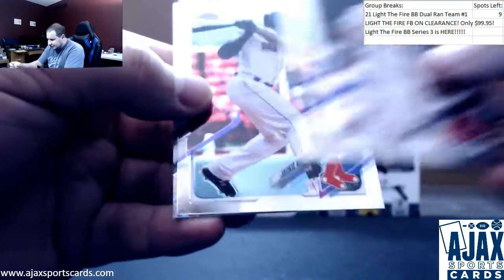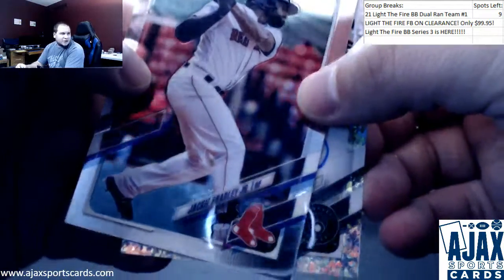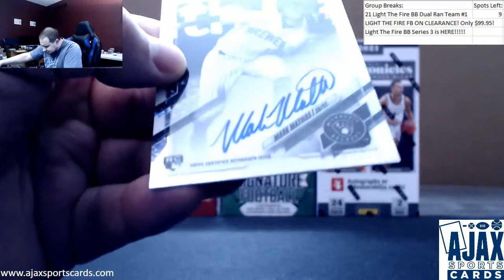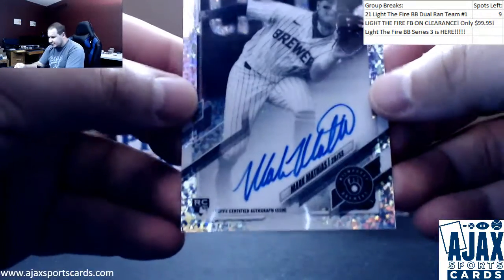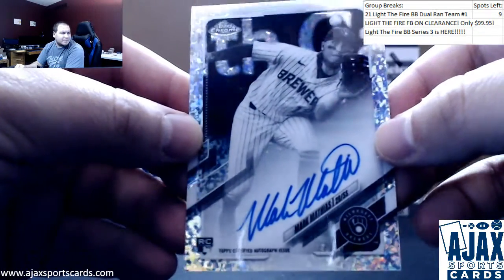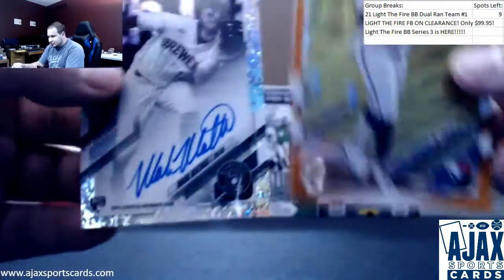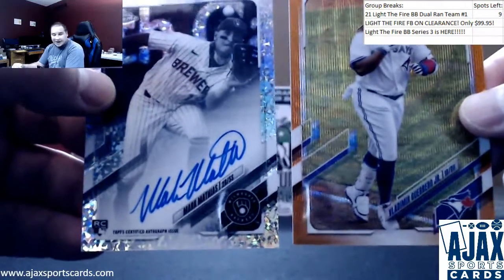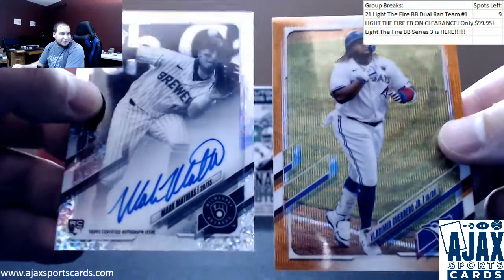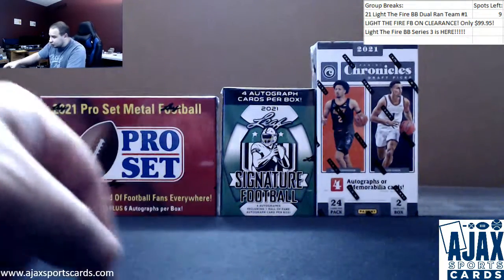Who is this auto going to be? It's a Brewers logo, and it is Mark Mathias — second baseman/shortstop for the Brew Crew. Black and white mini diamond refractor auto. Obviously the two winners of this box: the rare auto and an orange Vlad Jr. — probably going to have the best second-place MVP finish season in history.